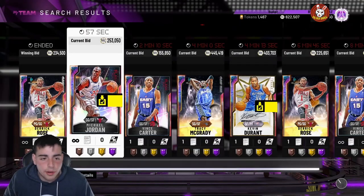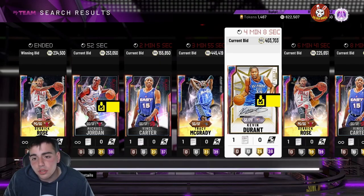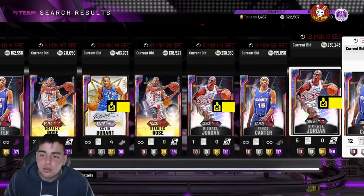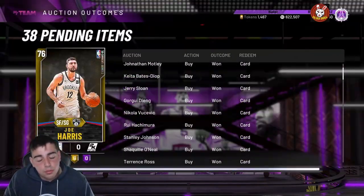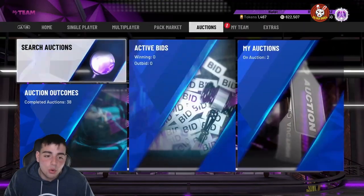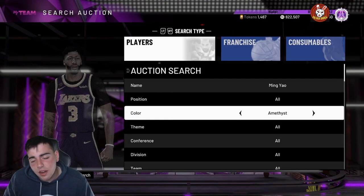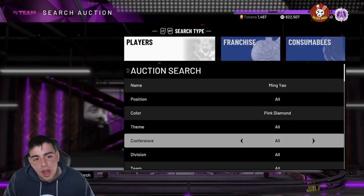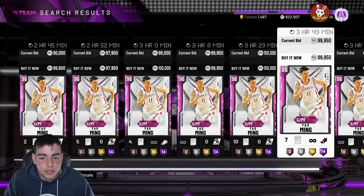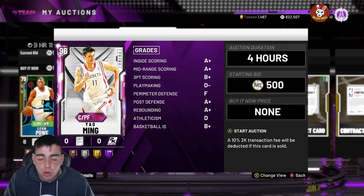Galaxy opals are kind of dirt cheap right now — Vince Carter is going to be even cheaper. A lot of cards are dirt. If you want to pick up cards when they drop those flashbacks, either today or tomorrow, it's up to you. Personally I'm thinking token market update today, and we could see something different tomorrow. 2K just wants to get in our pockets — don't let them do it.